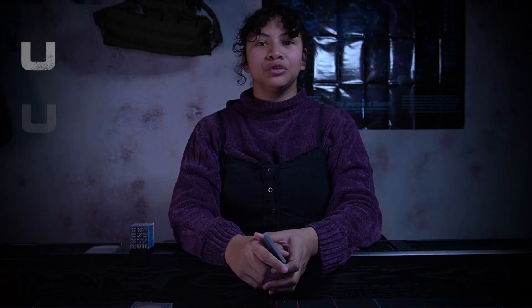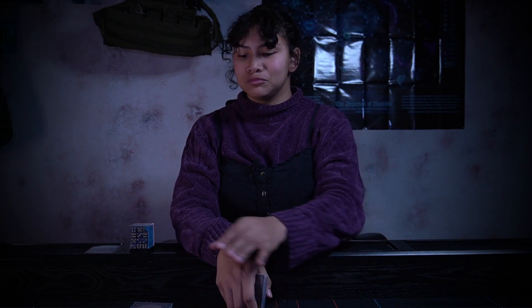At the beginning of your turn, remember UUD: Untap, Upkeep, and Draw. Untap any permanents in play. If any of your permanents have an upkeep, follow through with them, and then draw for turn.